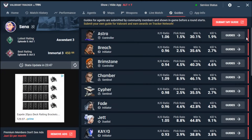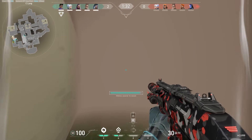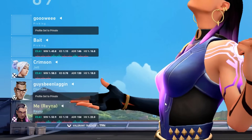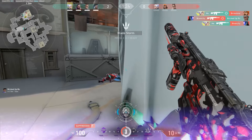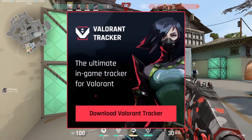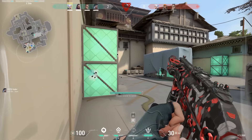Valorant Tracker also includes a guide section with guides on lineups and strategies with every single agent in Valorant. This library is constantly being updated so there's always new lineups and strategies being added. With Valorant Tracker, you can check your friends' stats and learn more about them than they know about themselves. Not only is it one of the most popular helpful tools, but it's also completely free to download. So make sure you go down in the description below or in the pinned comment and download Valorant Tracker today.